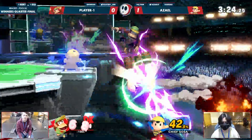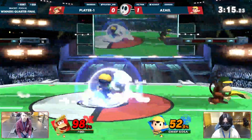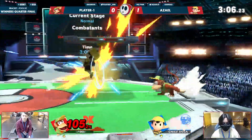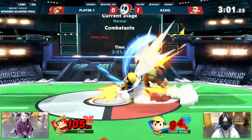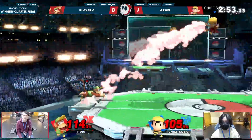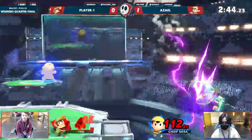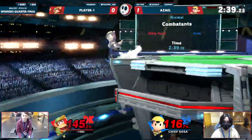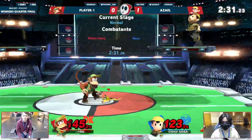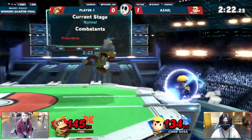He slips on the banana but gets his own combo out of it. He still has a jump — this could be it. Smart to go off stage there. Do not DI in on that — Azael was certainly looking for a nair or even a grab depending on how close to the ground you were. Banana peel up throw, up air — clean. The percents are racking up quickly; kill options will be online soon. Falls out of the up smash — wasn't going to kill but keep your head down. The tensions are high; whoever cleans up first will take the game.